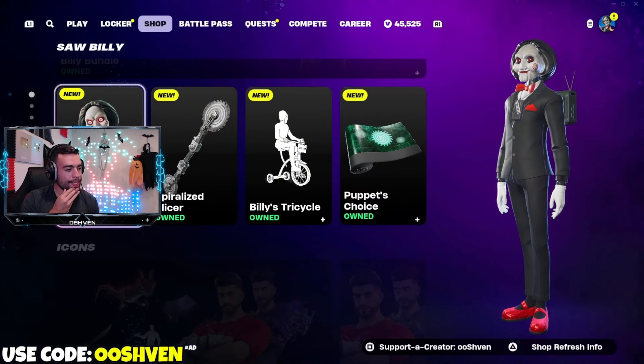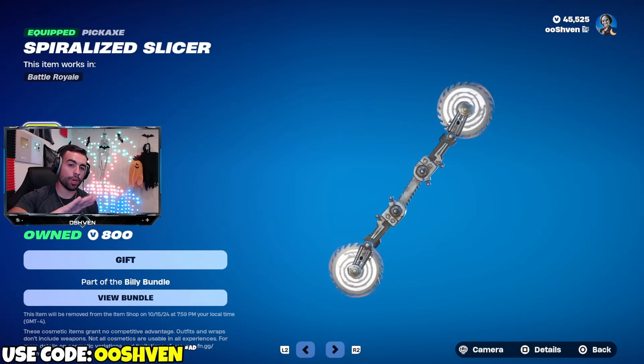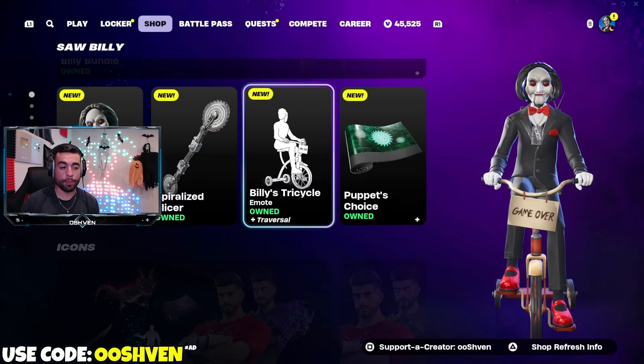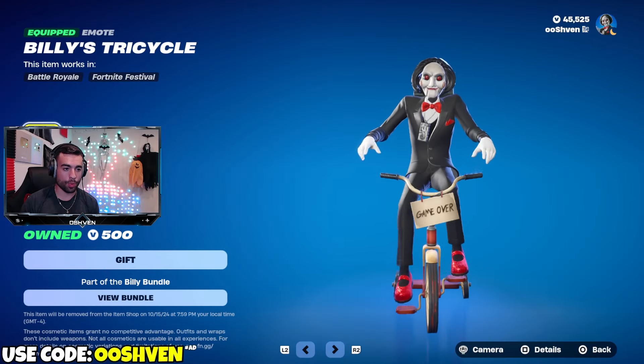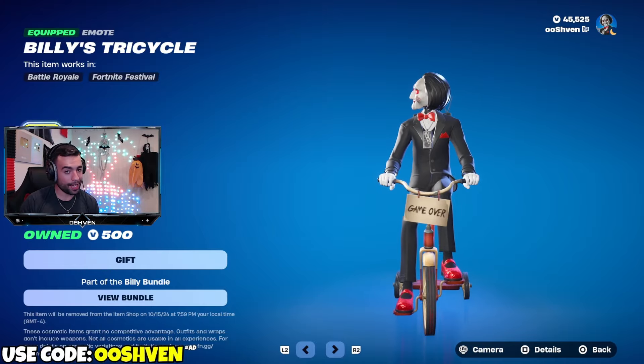Billy is officially in the item shop. We have the pickaxe as well - I'll be showcasing what all of this looks like in-game. And we also have Billy's tricycle emote, which you can actually move around on while in a match. Extra creepy, super cool.